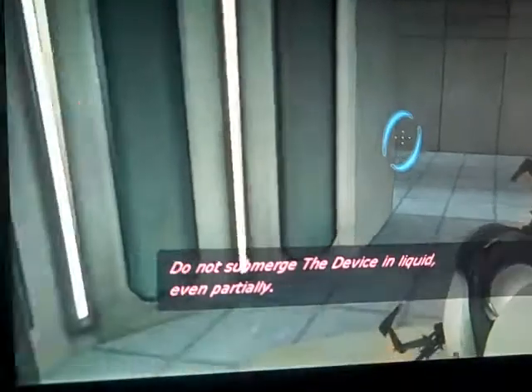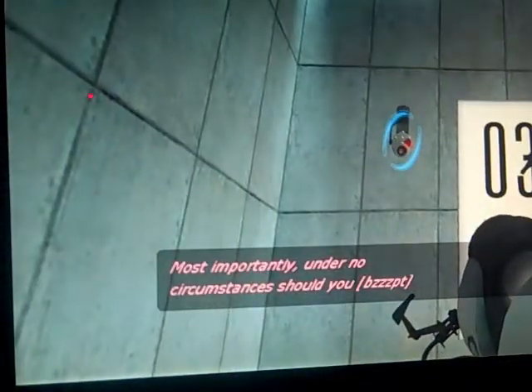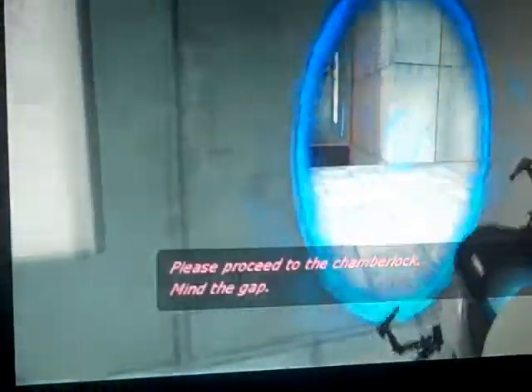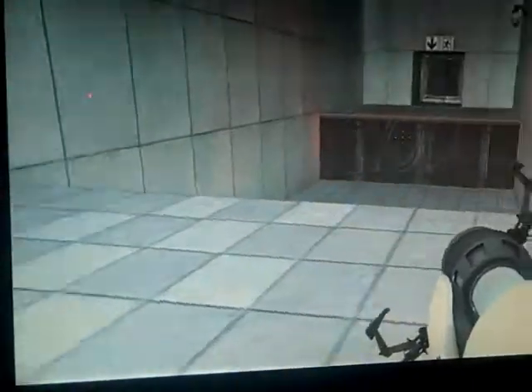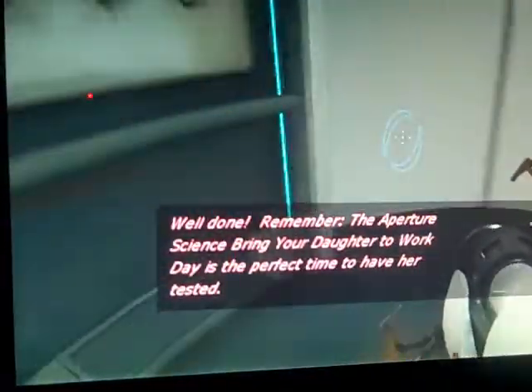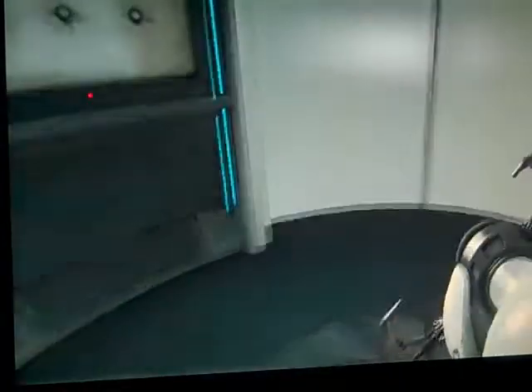GLaDOS continues: 'With it you can create your own portals. These intra-dimensional gates have proven to be completely safe. The device, however — do not touch the operational end of the device, do not look directly at the operational end of the device, do not submerge the device in liquid even partially. Most importantly, under no circumstances should you—' What should I not do? Please proceed to the chamber lock. Time to get going. They're here and I'm done. This is going to be like Bring Your Daughter to Work Day.